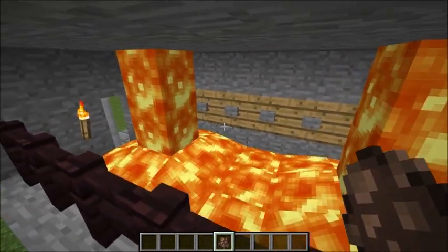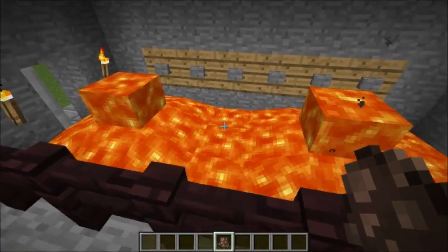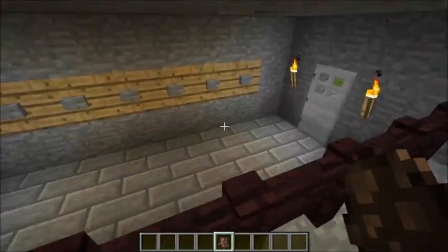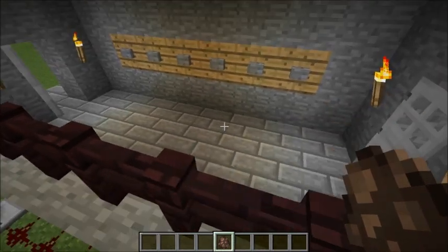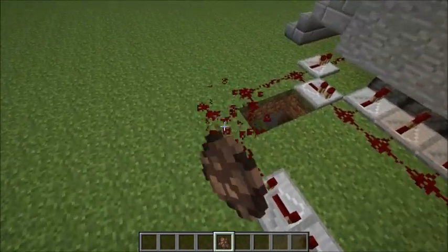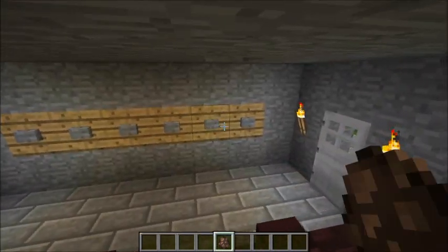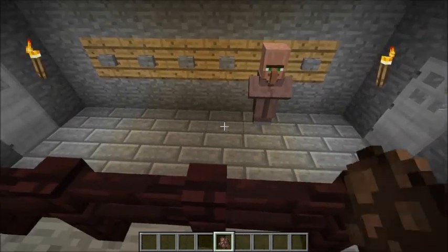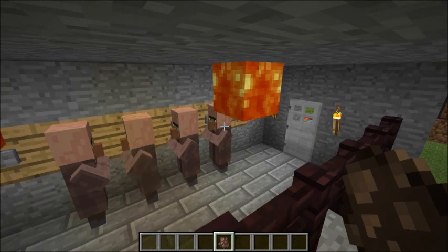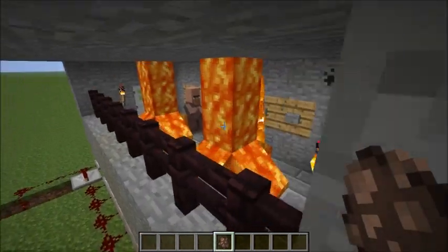This is what's going to happen to anybody who tries to enter your base without knowing the password — lava dumped on their head until they burn to death. After a little bit it shuts off, and then there are pistons underneath that cause the floor to jump up and then come back down, which is basically to get rid of the lava.